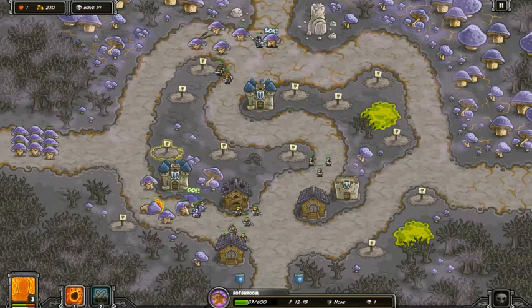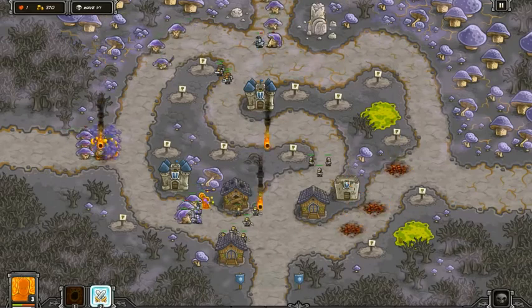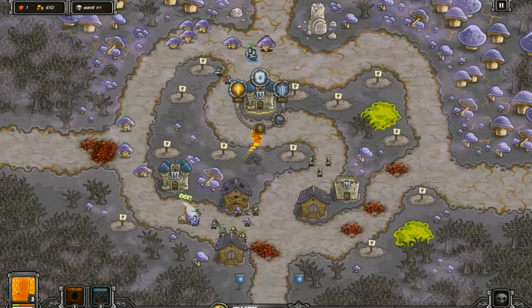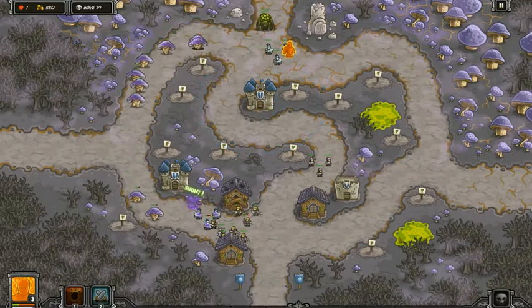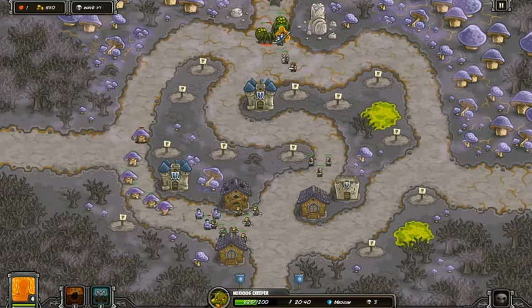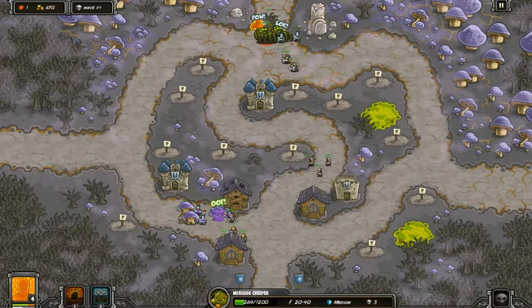We've got to prepare for the creeper — the nauseous creeper is in the building. We cannot put up with that. We've got to burn through the creeper and burn the green blood out of it. We're going to do it the right way with Ignis, and we're going to cut the blood out of him with the paladins.